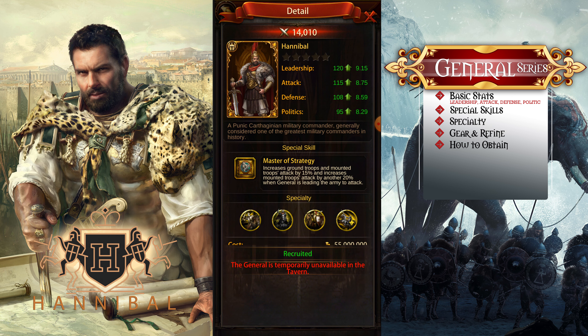Let's go over his basic stats. His leadership is 120, his attack is 115 — that's pretty high — and his defense is 108, which is okay. Looking at his stats, he's mostly an attack general.